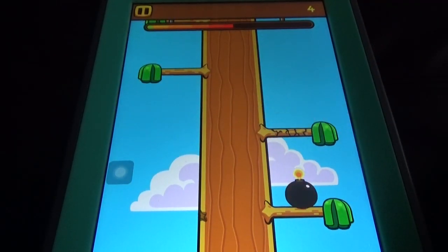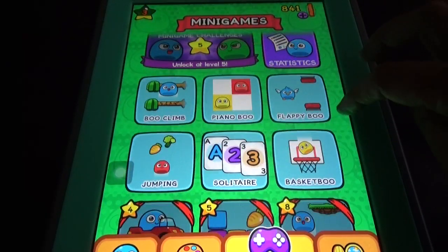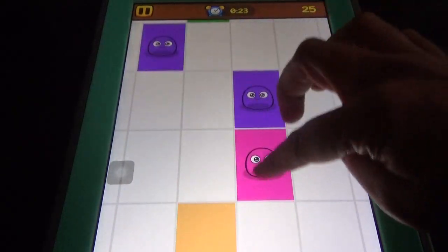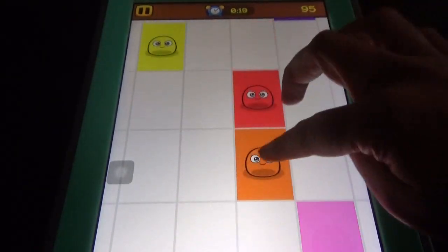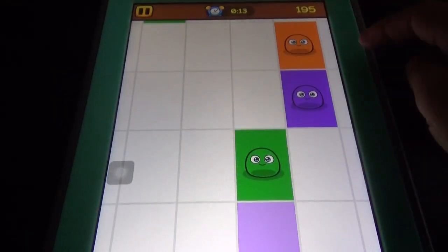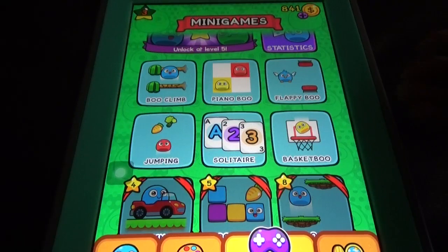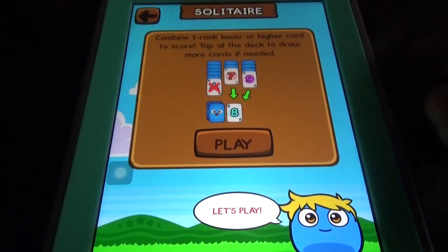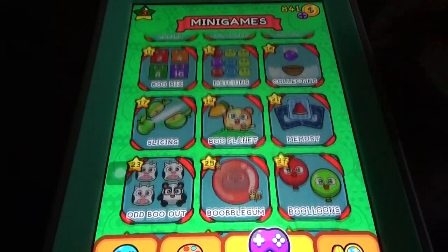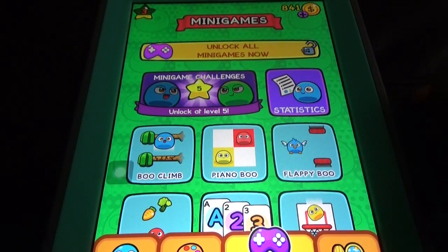There are so many mini games, like the piano for Boo. These games look like — the piano game in My Talking Tom — it's almost as if the makers took inspiration from My Talking Tom. But still it's a good game to try. There are so many new games: the jumping game, the solitaire game, and even more. You can unlock them by upgrading your level. At level five, you can unlock the mini game challenges.